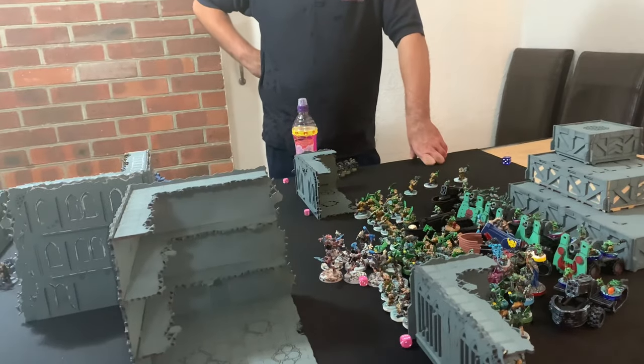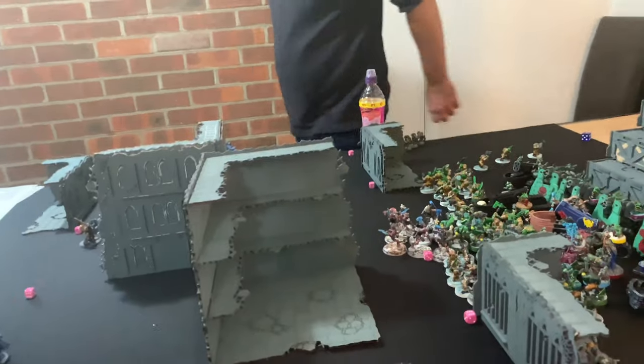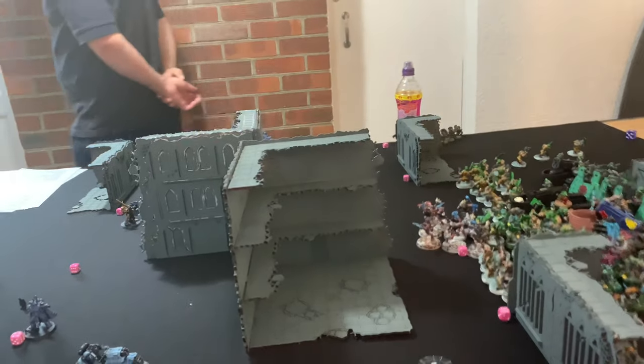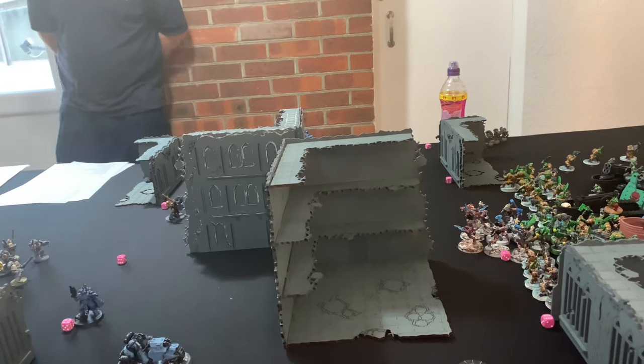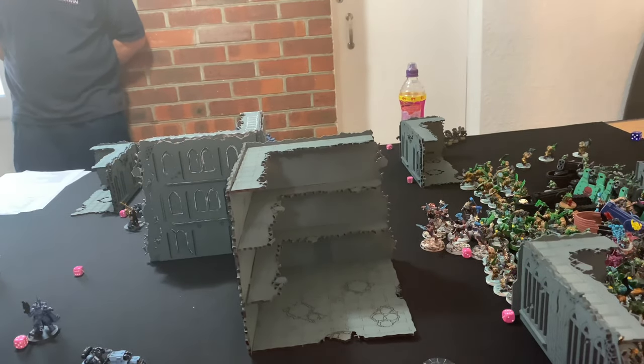In the assault phase, the Blood Claws in the far corner failed their charge twice — rolling double ones the second time. The Wolfen had to roll twice to make their charge and killed ten Boys. One Boy was lost to morale, with 'Ere We Go used to avoid worrying about morale. The Wolfen then consolidated into them.